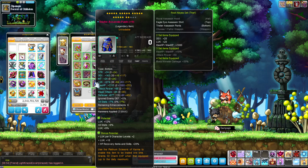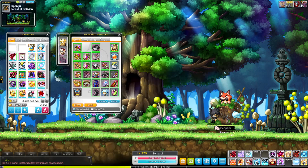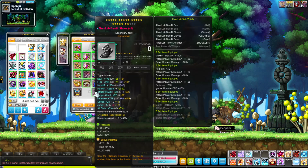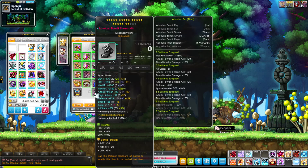Absolab Bandit shoes — 13, 10, 10. The bonus potential is attack plus 14 and luck plus 5%, which is very nice and pretty standard. I'm an Absolab gamer — I do not have Arcanes. I just don't see the need to upgrade to that. Absolab can get you through any kind of content, it does the job. The only difference is the flame and the set effect is slightly better with Arcane, but it's whatever.